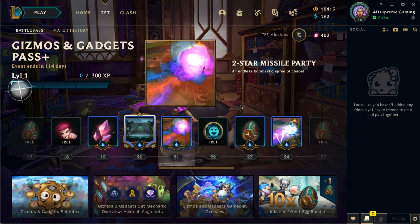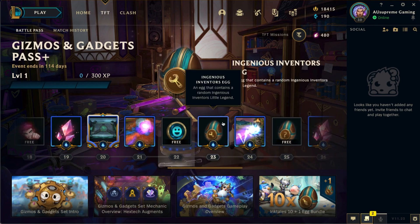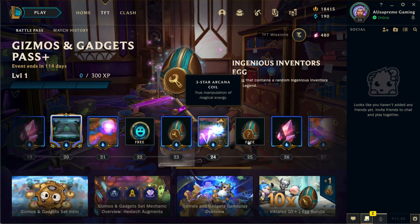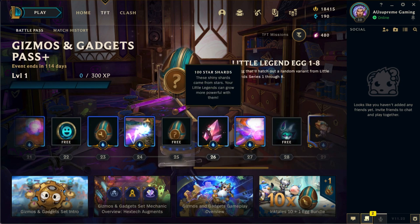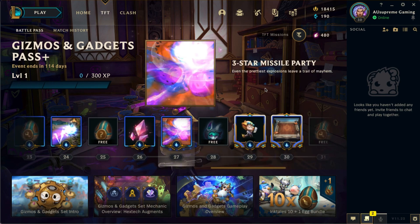Then we have the two-star Missile Party boom, which I think is related to Jinx since it's a missile party. There's a random emote and an Ingenious Inventor's egg, followed by the three-star Arcana Coil, which I'm really excited to try out myself.